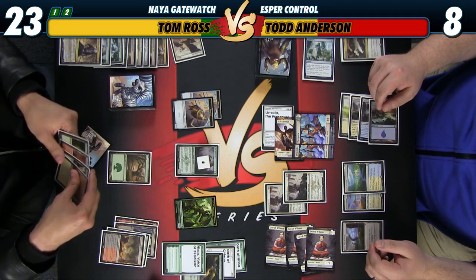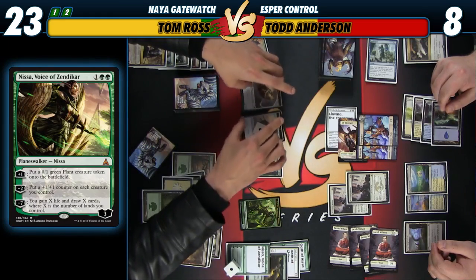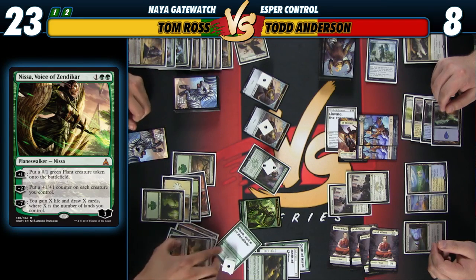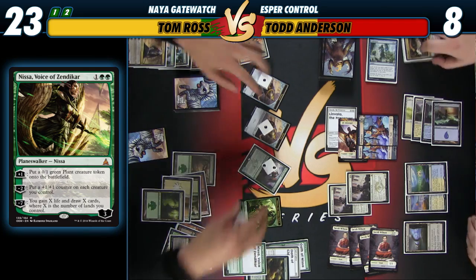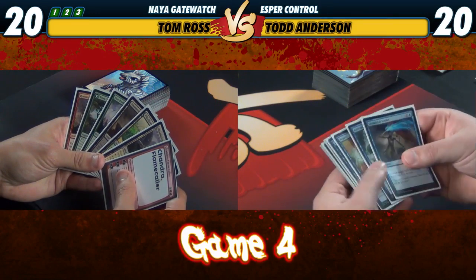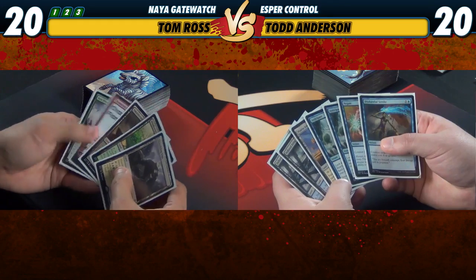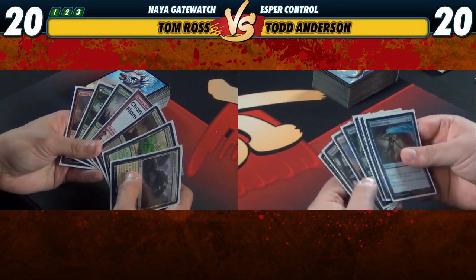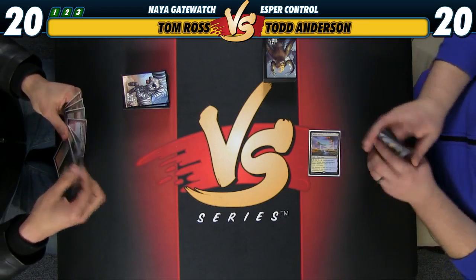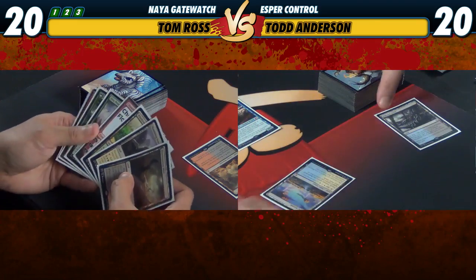I'll play Nissa, tap random mana. I'll put a counter on each of my guys and attack you for eight. Put a counter too. I think I'm playing in a pretty big hole — one that we cannot technically get out of in this video, unfortunately. But we're gonna keep battling on, see if we can pick one of these games up. This hand looks reasonable — we'll keep. Slow start, can't really cast much, but this will piece it together.